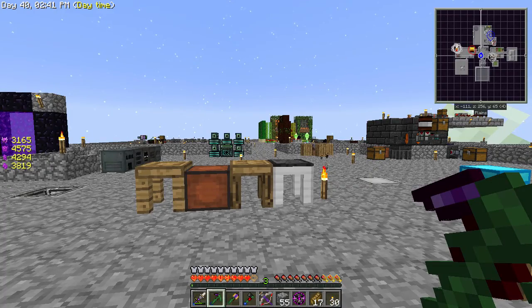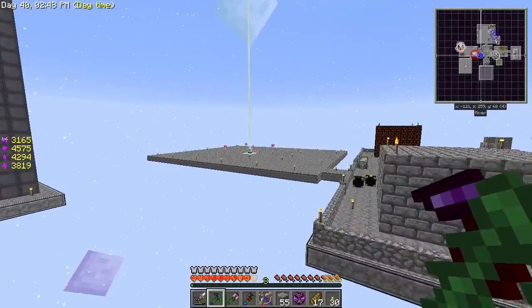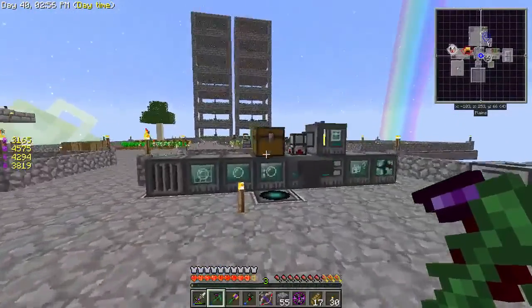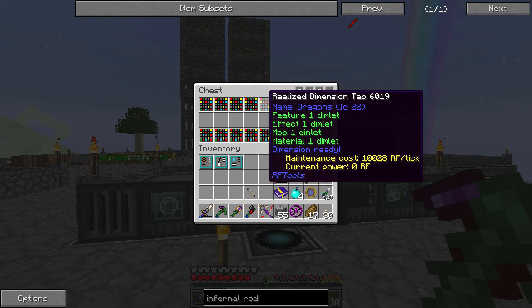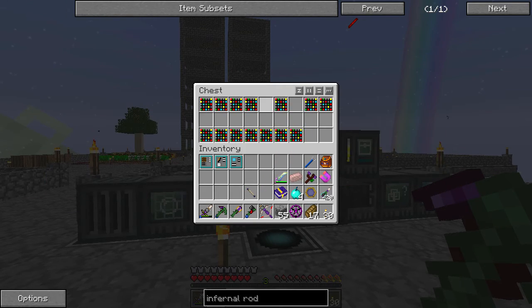Hey guys, how's it going? My name is Elias and welcome back to Sky Factory 2.5. In the last episode, we fought the Gaia Guardian and we also made a Dragon Dimension, which was kind of awesome. It's that one right there — it's currently unpowered, but that's fine. We can go there in a moment, maybe. But basically, we're going to make a new dimension today.